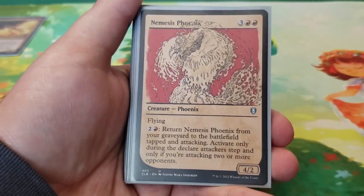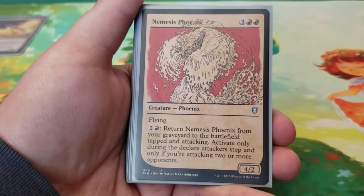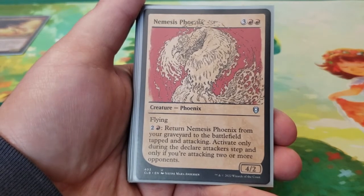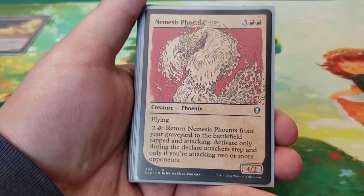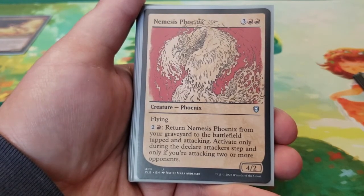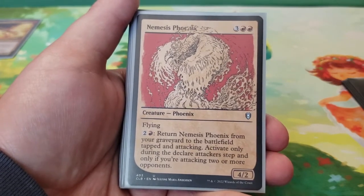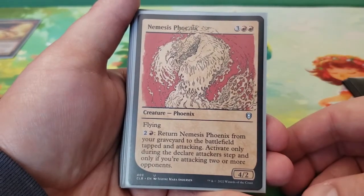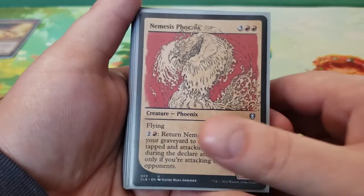Next we have Nemesis Phoenix — five mana for a 4/2 flying. You can pay two and a red to return Nemesis Phoenix from the graveyard to the battlefield tapped and attacking, but only during your declare attackers step and only if you're attacking two or more opponents. This is perfect for Commander — and it came out in Commander Legends: Battle for Baldur's Gate, so it was obviously conditioned for Commander.